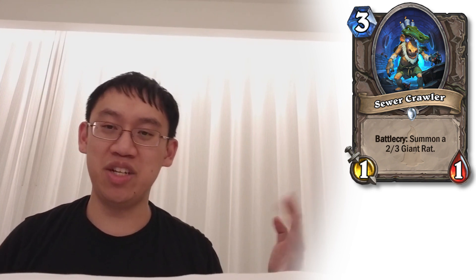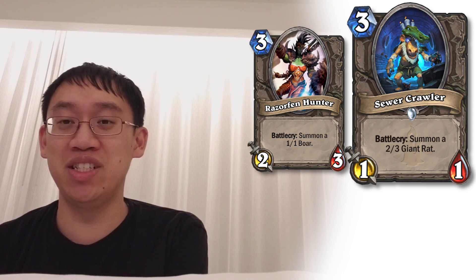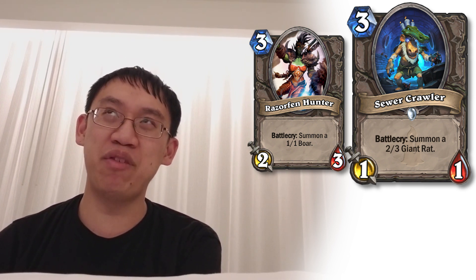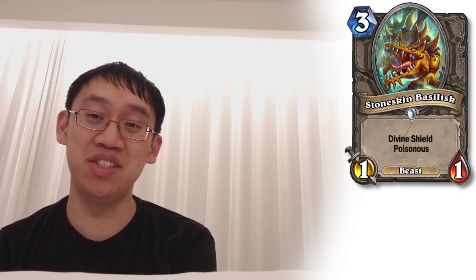Sewer Caller: 3 mana 1-1. Battlecry: summon a 2-3 Giant Rat, which is presumably also a Beast. It's another take on Razor Fen Hunter — Razor Fen Hunter is a 2-3 that summons a 1-1 Beast, this one is a 1-1 that summons a 2-3 Beast. Razor Fen Hunter is nowhere near playable, so this one also won't be, but it has distinct advantages since having the Beast be the bigger one is better. Stoneskin Basilisk: 3 mana 1-1 with Divine Shield and Poisonous. In your dreamiest dreams it can take down 2 huge minions, but realistically the 1 health is way too fragile — the opponent can just poke it with a dagger. Divine Shield and Poisonous do seem like they'd go well together, but on a 1-1, not quite good enough.